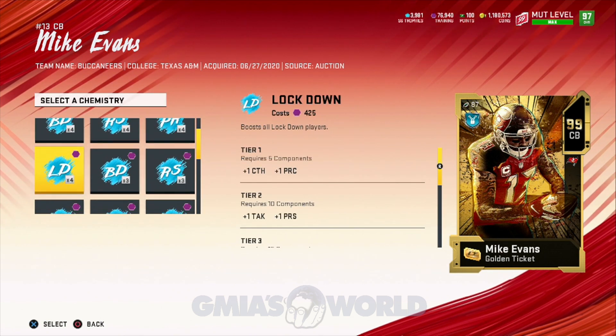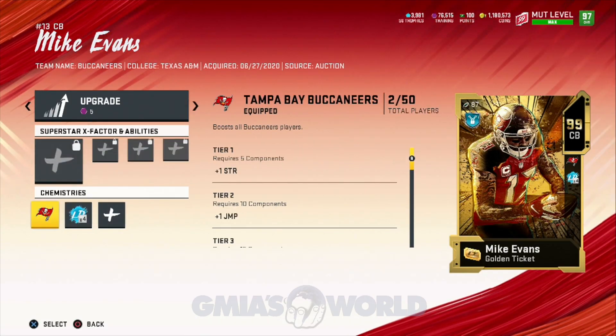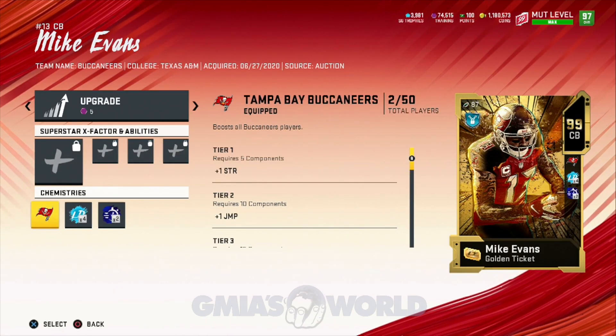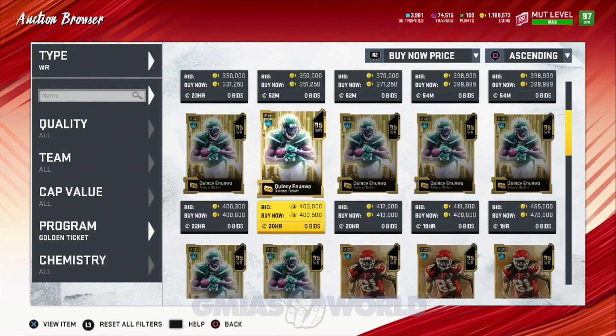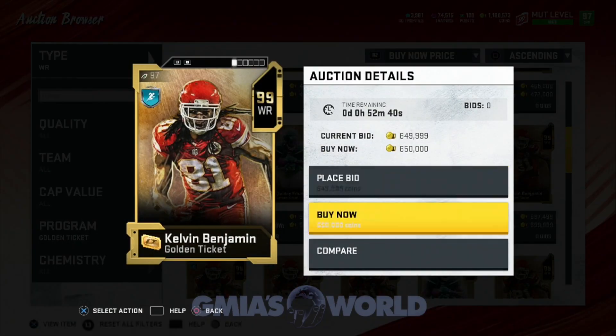We're going to go back right now — we're going to put Mike Evans in the game. Some of you guys are probably saying, yeah, this guy is 98 speed also. Yes, he is 98 speed, but he's 6'5" with a 99 Spectacular Catch. Pretty much if we're able to click on and get an animation, we're going to be able to at least swat the ball or make the ball bump us, and something's going to happen that's going to help us out.